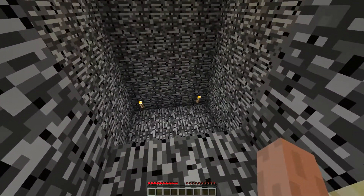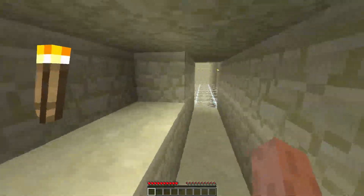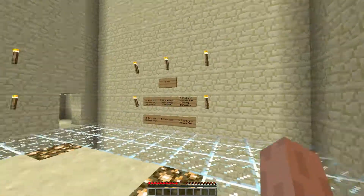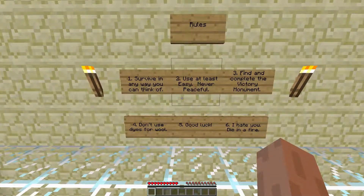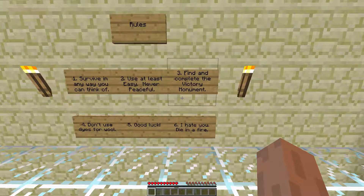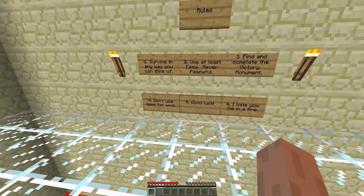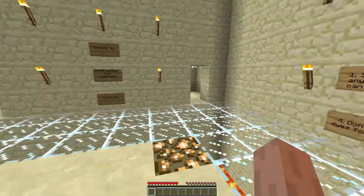Alright, idiot test. Fun fact — I am not an idiot. Well, not now anyway. This is for SMP spawning. These are the rules: survive in any way you can think of, use at least easy, never peaceful, find and complete the victory monument, don't use dyes for wools. Good luck. I hate you — dying of fire — sooner than you think.